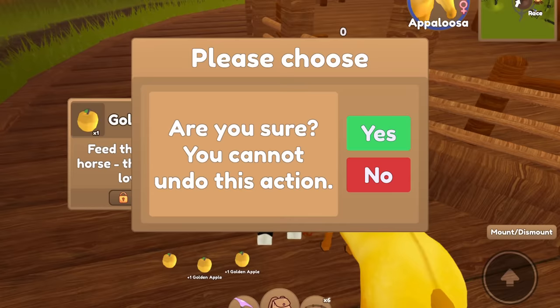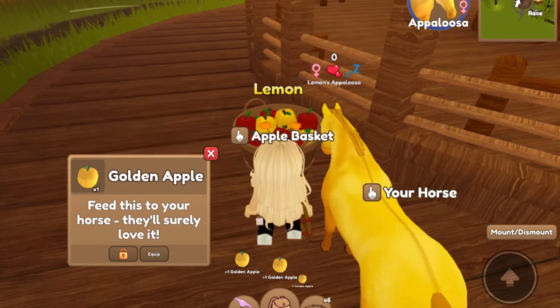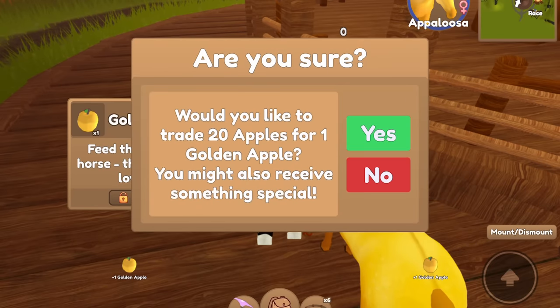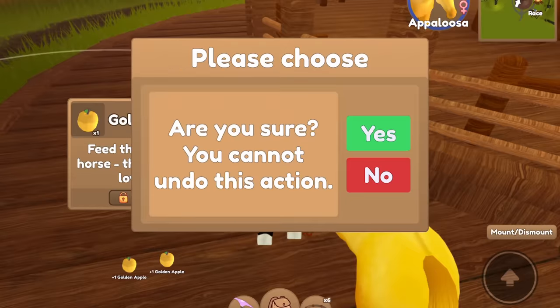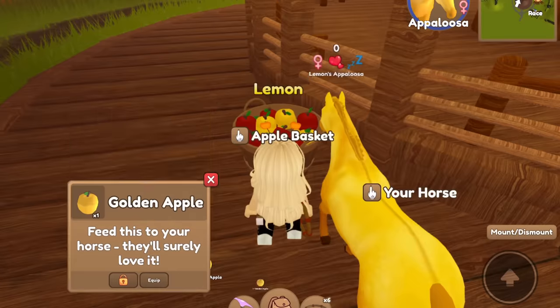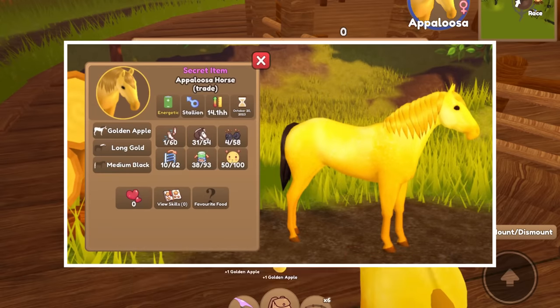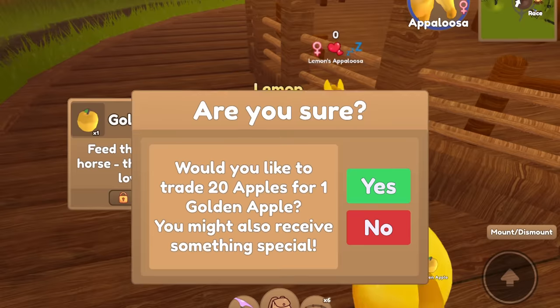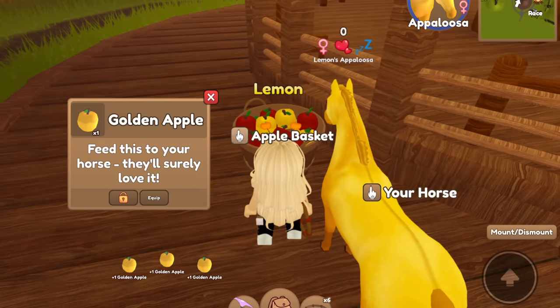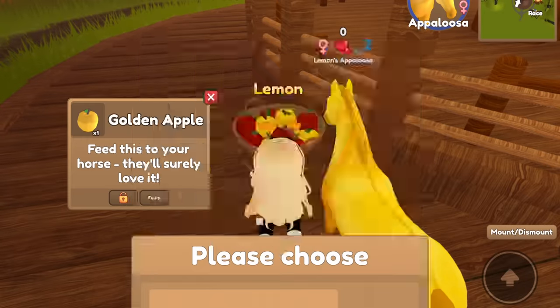Surprised that we haven't come across another horse yet, but this Appaloosa is so cute. I saw someone in a server the other day who actually got a mismatch golden apple quarter horse. I have a picture of it — it had like a black tail and then a gold mane, so it was a mismatch. You can get mismatches from this as well, which is pretty rare. I hope that we get one of those with this 10,000.